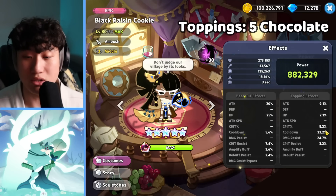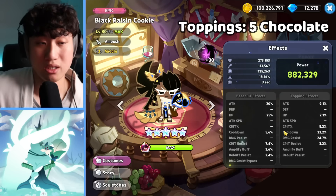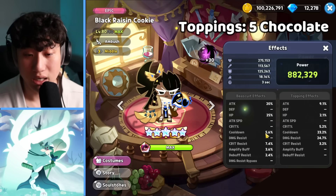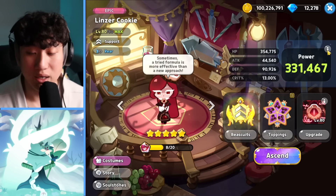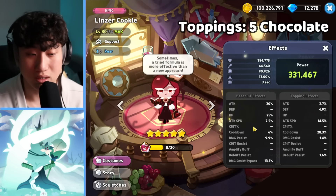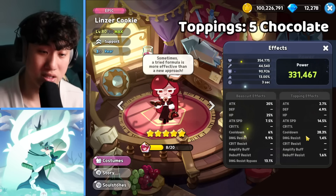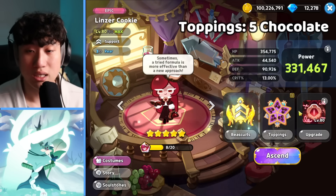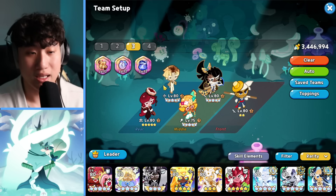Black Raisin is also here for that weakness debuff, extra cooldown. Damage resist is not required - I didn't change the toppings from my red velvet dragon team. Then we have extra crit attack, and Linzer is very important. Attack speed is the main substat for the robe, and extra cooldown will really help her to always use the skill. The attack speed and robe will allow her to have maximum stacks.